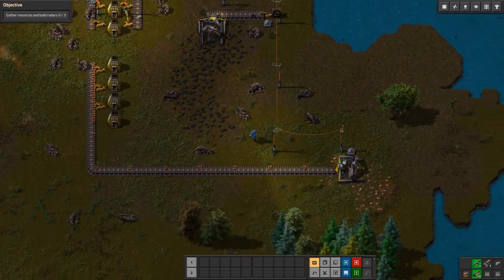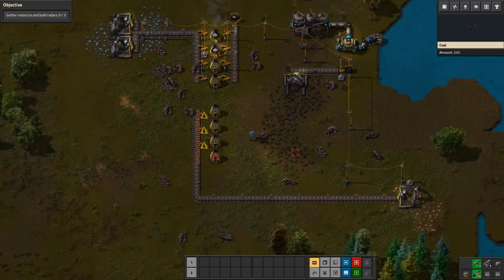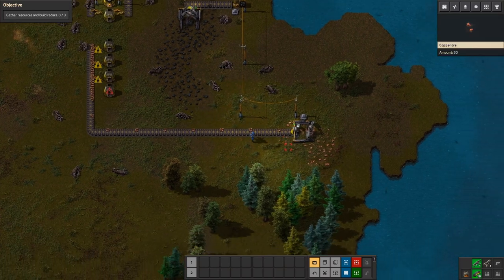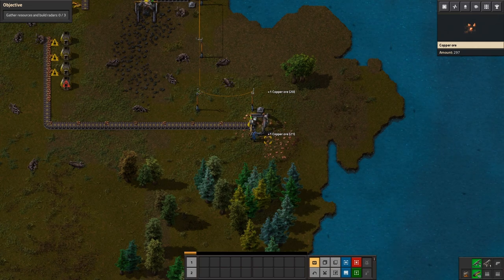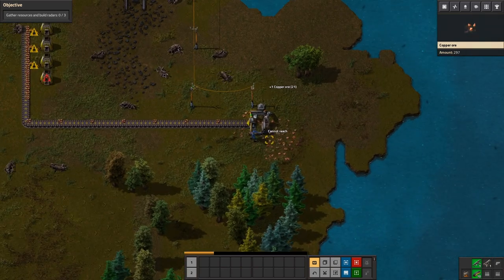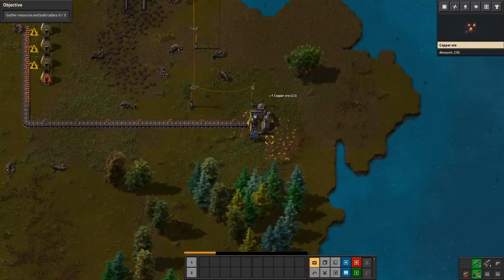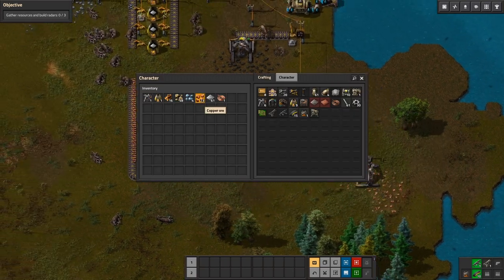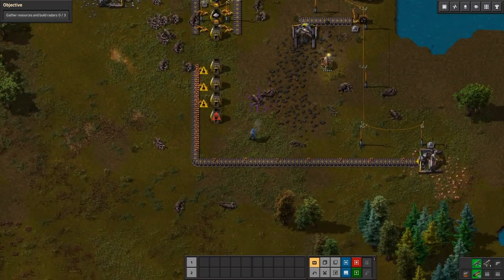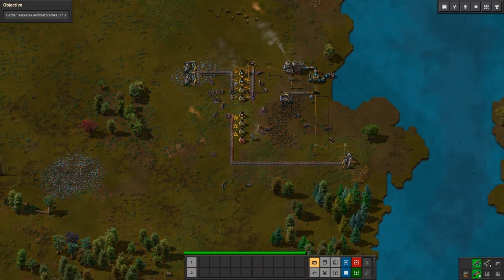I need wires and I don't have wires — I'm gonna have to mine it by hand. Oh my god, 23 of them! Get away dude, get away, there's so many of them!